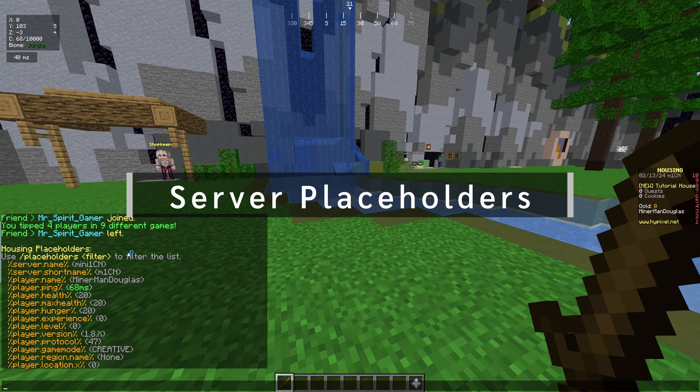By typing the placeholders command, you get a giant list. The first ones are the server prefixes. Starting with server.name, it shows the backend server name — the syntax is server.name. If you're doing server hopping and reporting a bug to an admin, they visit your house. I honestly don't know what this will be used for. There's also percent server.shortname, which is literally the same thing but instead of 'mini' it just shows 'M'. As you can see on the scoreboard it says 'housing'. That finishes all the server ones — it's the second shortest prefix category.